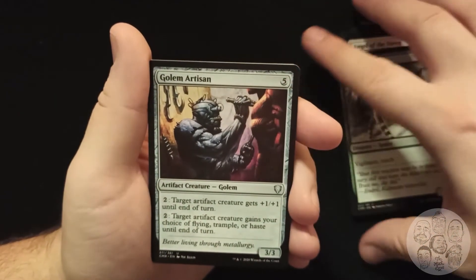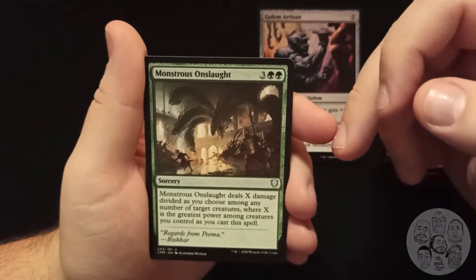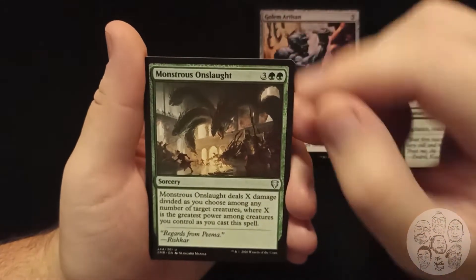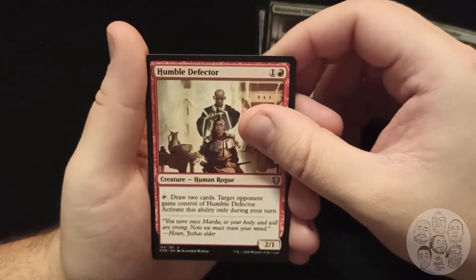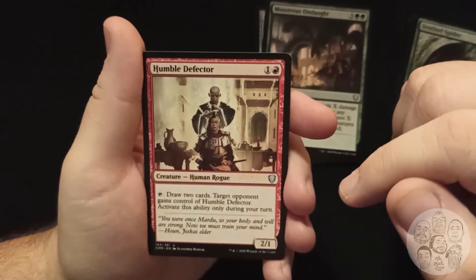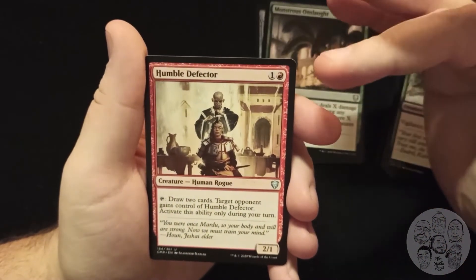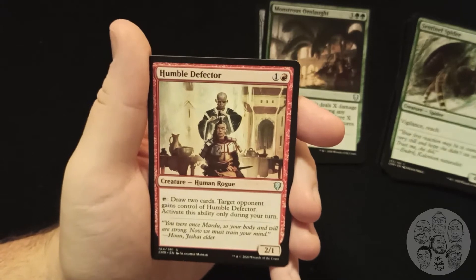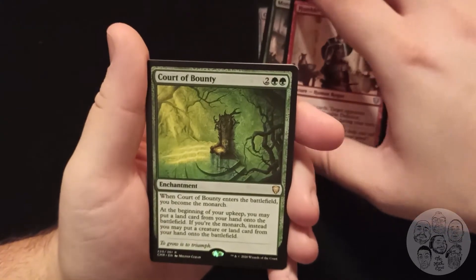Monstrous Onslaught deals X damage divided as you choose among any number of target creatures, where X is the greatest power among creatures you control as you cast the spell. Nice. Humble Defector — draw two cards, then target opponent gains control of Humble Defector. Activate only during your turn. That is interesting — you can draw two cards and lose a 2/1 that can make your opponent draw cards, but then you can gain control of it again.